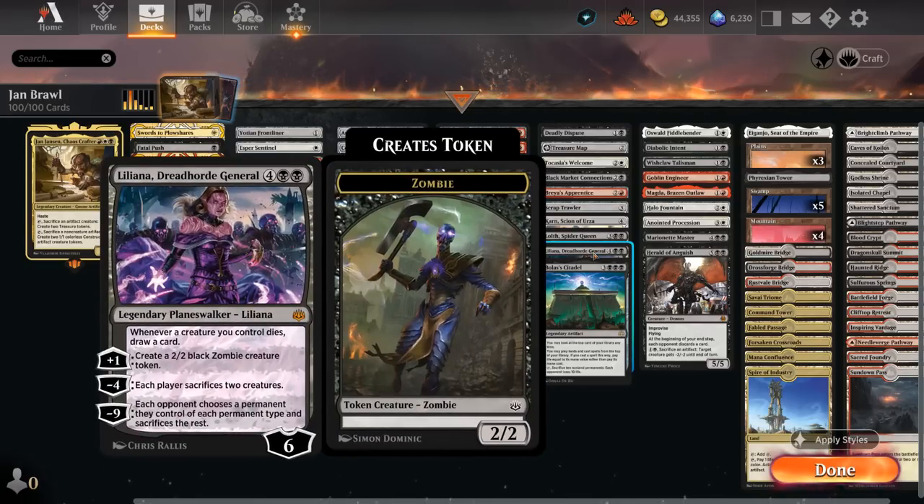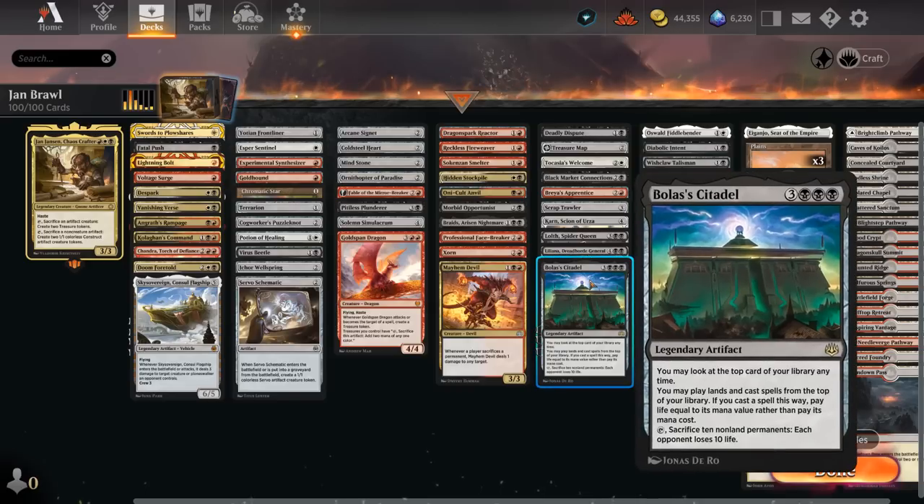Liliana, Dreadhorde General can make each player sacrifice two creatures, and whenever a creature we control dies we get to draw. Bolas' Citadel is excellent to ramp into — we now get to play spells off the top of our deck using life instead of mana.